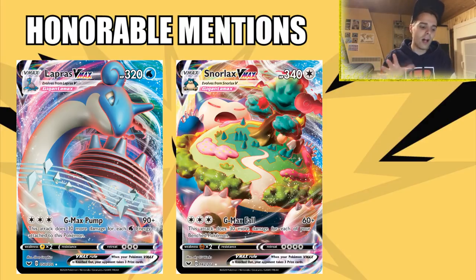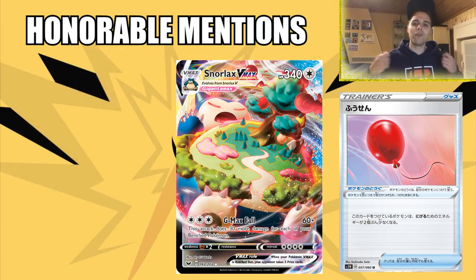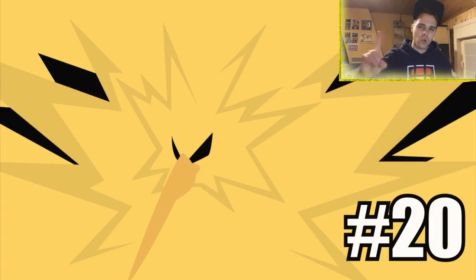I don't think Snorlax will see too much play, although I could be wrong. Also, Air Balloon — reducing retreat cost by two is nice, but if you're playing a Jirachi engine you're still holding on to Escape Board and switching cards. A combination with Dusk-Mane Necrozma GX could offer free retreat, but Air Balloon is not a top 20 card. So let's get the show on the road with number 20.